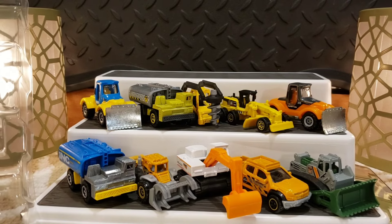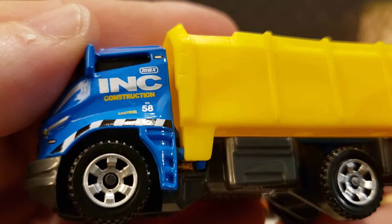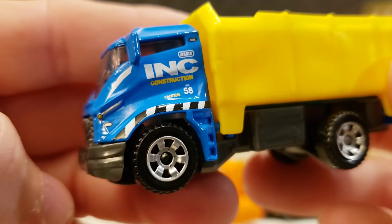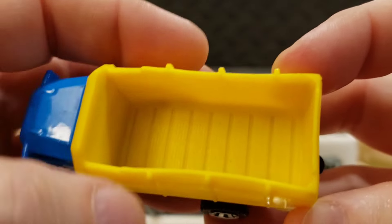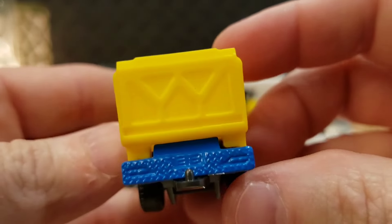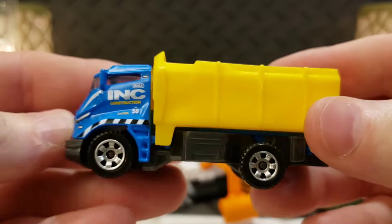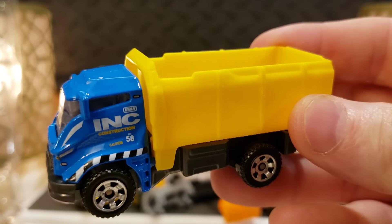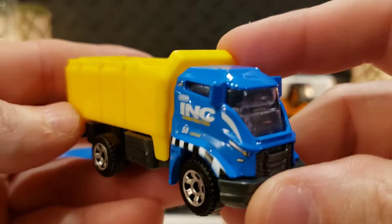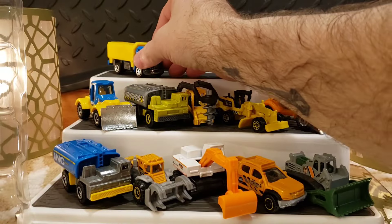Moving right along — we've got this truck here. It says 'Construction, Matchbox' on the side. I like the way this truck looks — very streamlined. It's kind of like a rock hauling bed. I said dump truck, but I don't think it is — it doesn't tilt or tip. It's more like a rock, dirt, or gravel hauler. Very neat model — I like the way the cab looks on this truck.